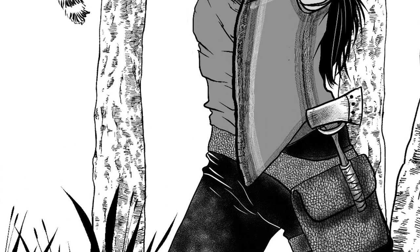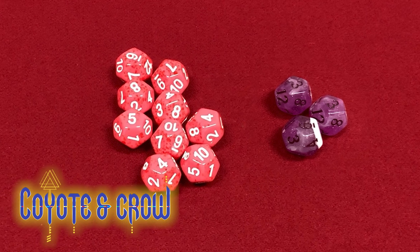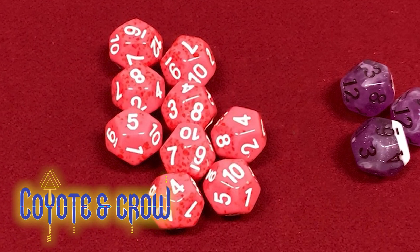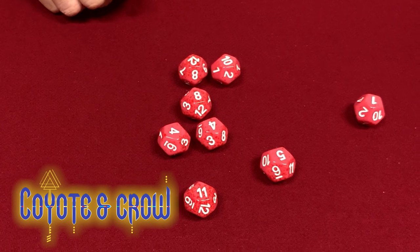Most dice pools are created in Coyote and Crow when a character wants to accomplish something using their skills, stats, or abilities. For the vast majority of dice pools you create, you'll be rolling standard dice — the pink ones in our case. In fact, it's so prevalent to roll standard dice that if a rule or description doesn't mention a color or type of dice explicitly, they are by default standard dice.